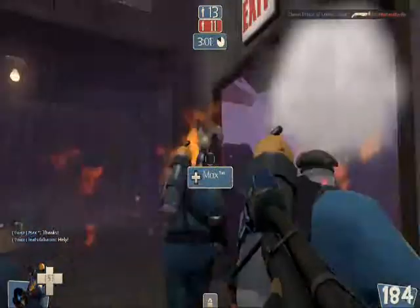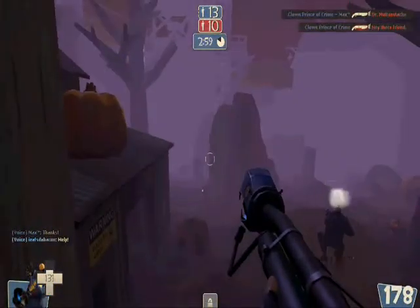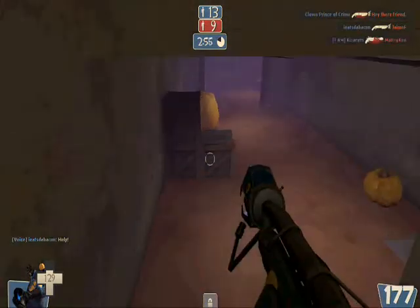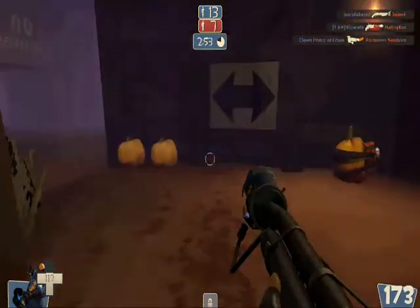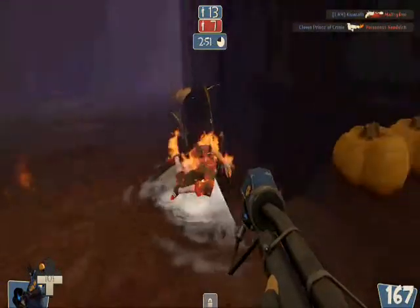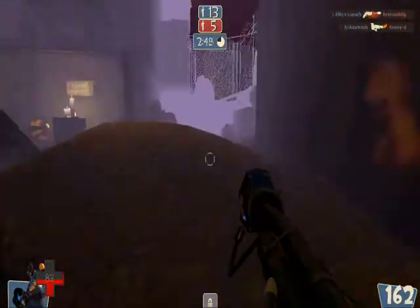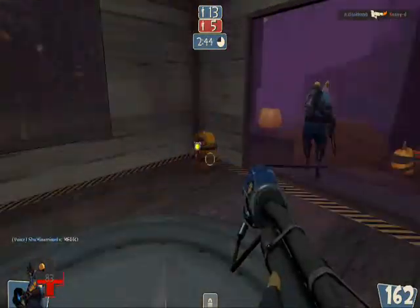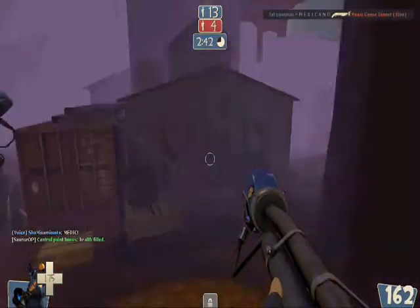There's a giant tree here and someone died already - two people died already. Don't hit those pumpkins, they will explode. Hello dead person! Basically just want to kind of see what's around. Go over the control point and you will get healed.